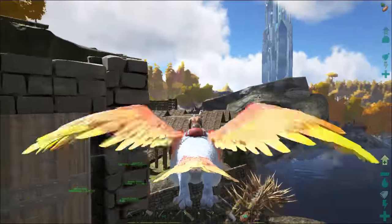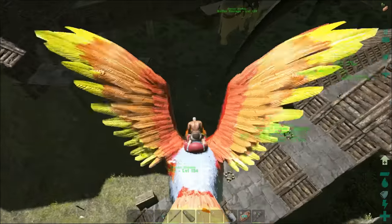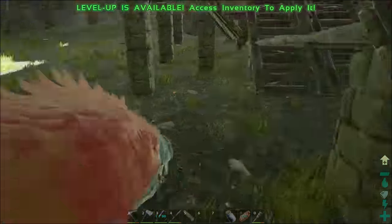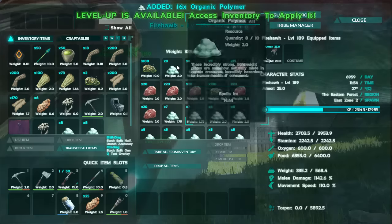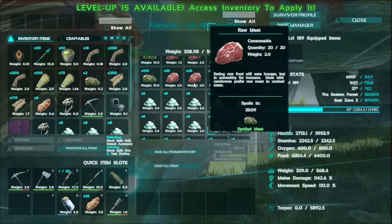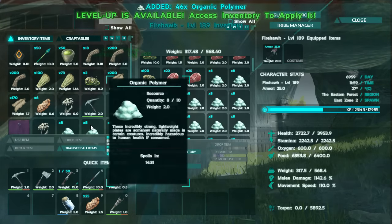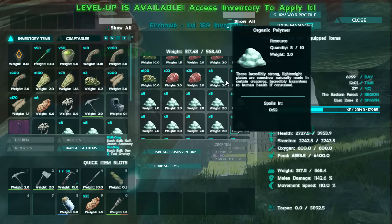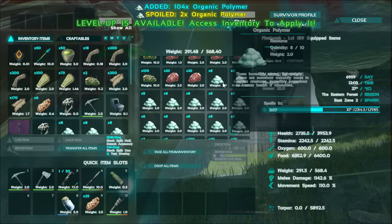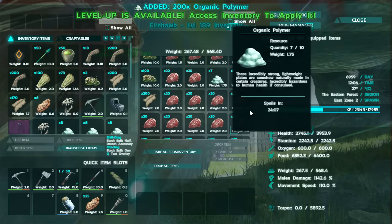I managed to finally level up, and we actually need to craft this stuff fairly quickly, because what I didn't realize right off the bat is that this organic polymer stuff is organic. It is going to spoil. I've got a ton of it. Let me just take all of it off my bird. I don't think it's like meat where the animals act as a mini-preserving bin. What's important is that the timer is going to run out, so I need to grab all this stuff. This stuff's pretty light, I'm probably fine.